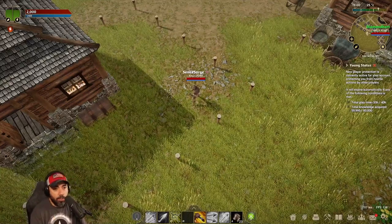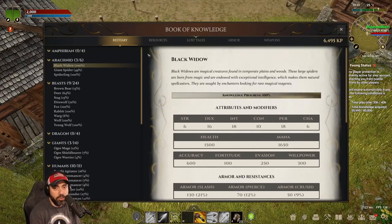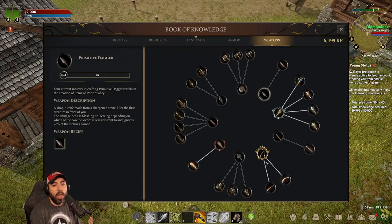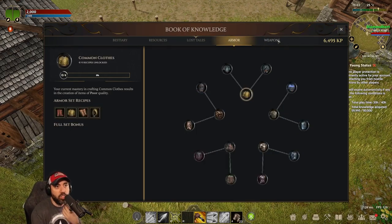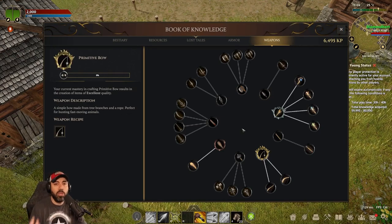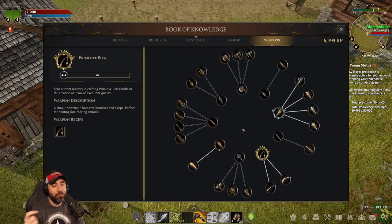So the very first thing we need to do is go down to our Book of Knowledge. In your Book of Knowledge, everybody should understand what this is — it has a whole bunch of data in here. What we really care about is weapons in this particular thing, and this kind of goes across for everything, whether it's weapons or armor. So if I look at the bow, that's what I'm using right now.